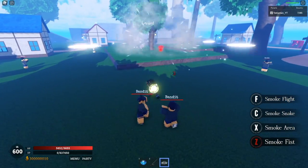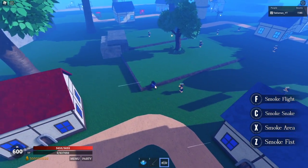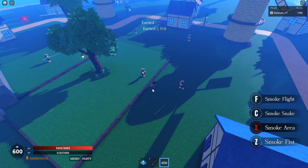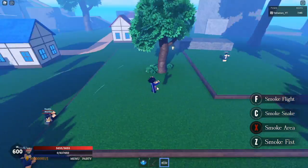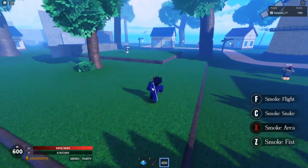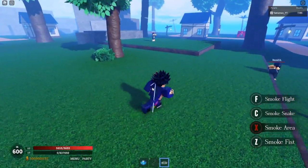Then we got the smoke area — I'm guessing this is an AoE. Let's try it right here. It looks like it only killed one; I think you gotta go closer for that. All right, smoke area right here guys — dang.